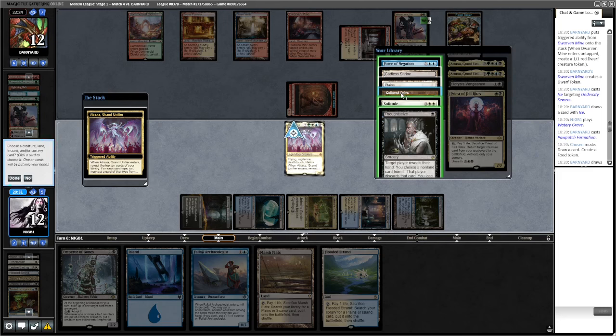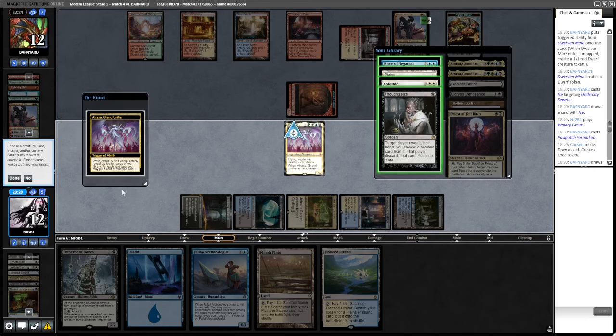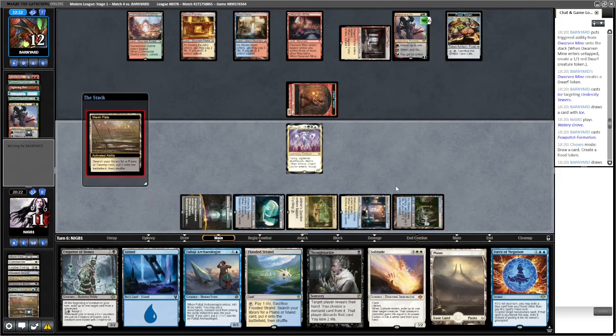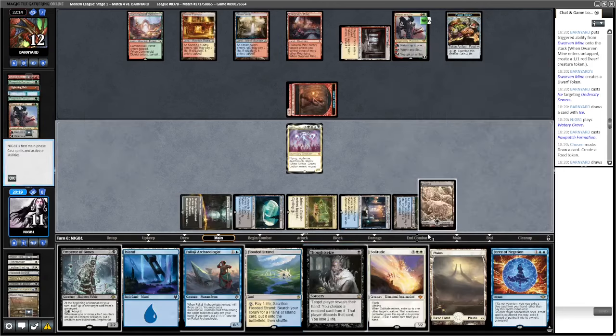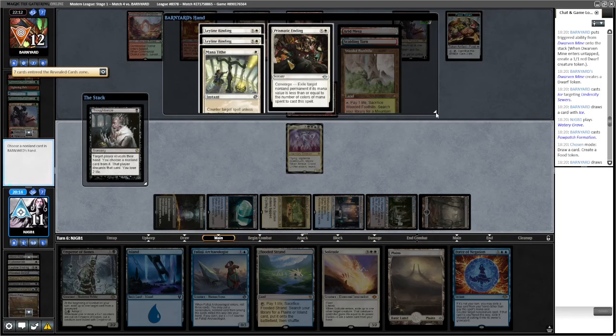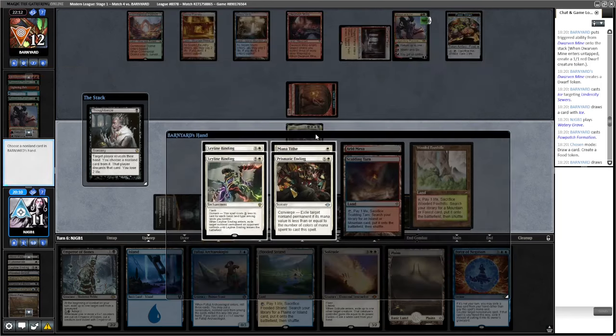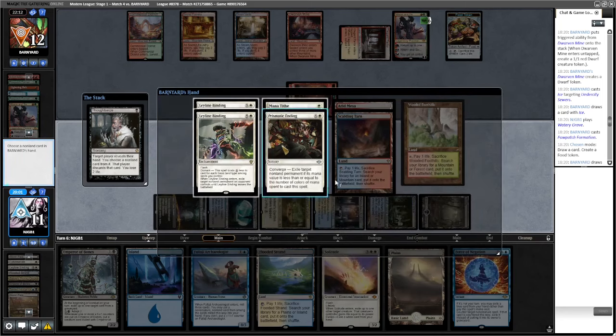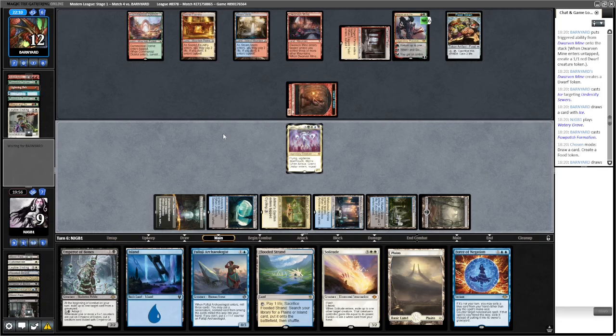Delta, Plains, play the land, get a Swamp. Thoughtseize the opponent. They're double Binding — mana type is a good one to know. We run Binding as well. Let's take one Binding. Obviously we come out ahead here. Looking for Creativity but without access to Manatide — if they find a Creativity now I think we lose.